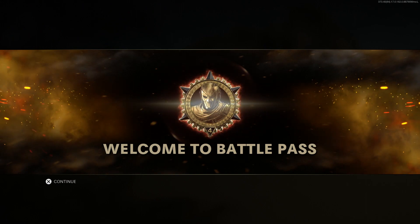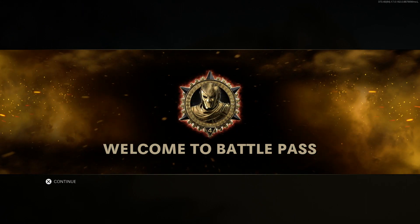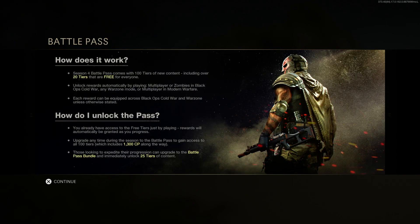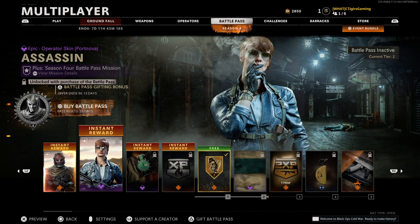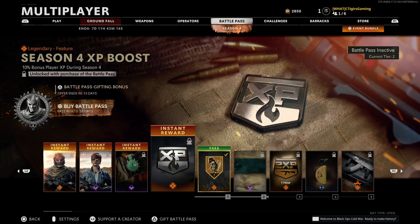It is now time to check out the full Battle Pass of Season 4 — let's see what all 100 tiers have to offer. Just like in previous seasons and Modern Warfare, just for buying the Battle Pass you get 4 instant rewards: the Legendary Operator skin for Jackal (which also unlocks the Operator), the Assassin Operator skin for Port Nova, the Emerald Trooper watch, and the Season 4 XP boost.